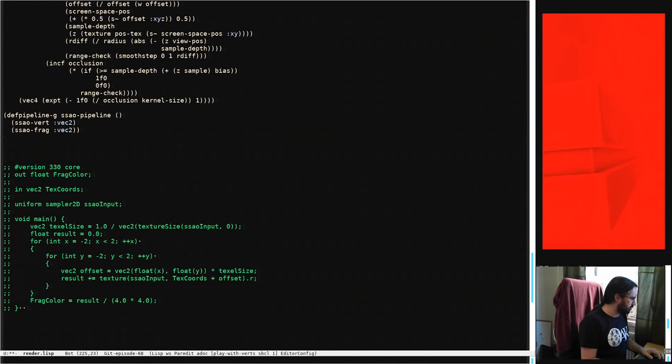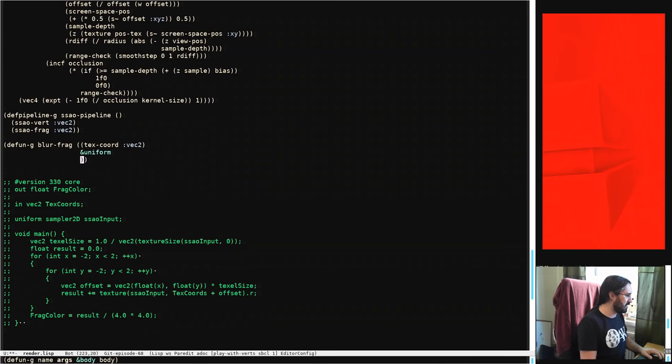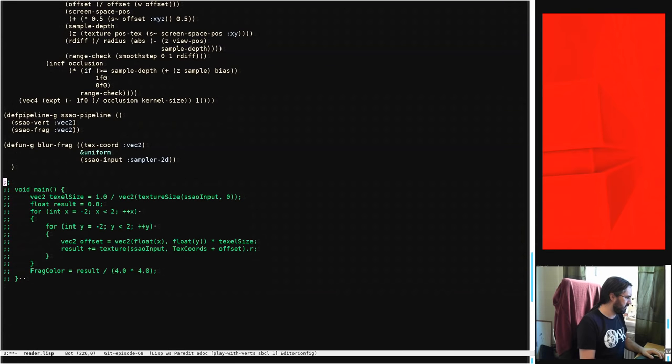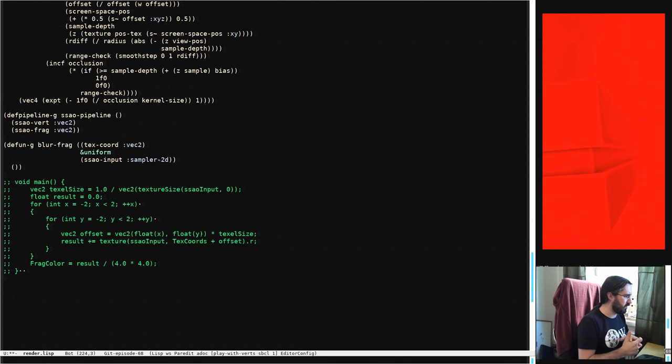We're in the loop. We're going to make a let for the offset — vec2 of float x and float y — and multiply those by texel-size. Then we increment the result by sampling ssao-input at tex-coords plus offset. The result is result divided by 4×4. There is no applicable method for the GLSL function vec2 when called with an argument type of ivec2, so texture-size returns an ivec2. We need to handle that — we'll manually grab x and y of tex-size.